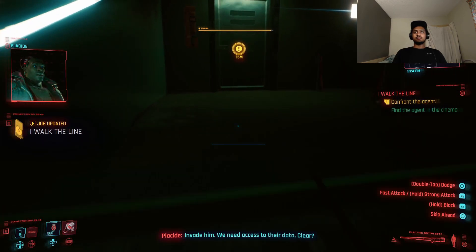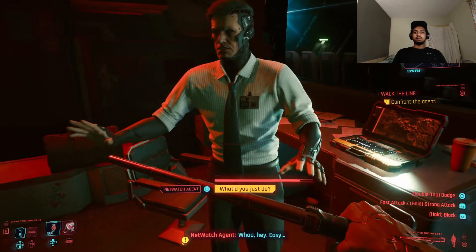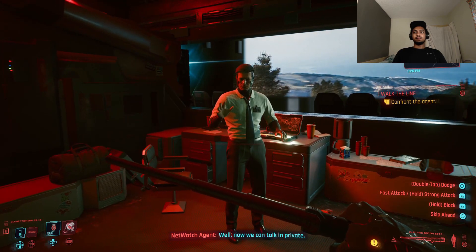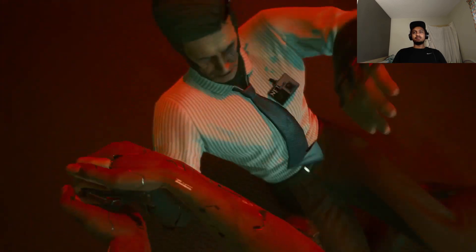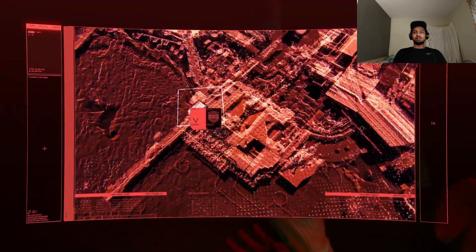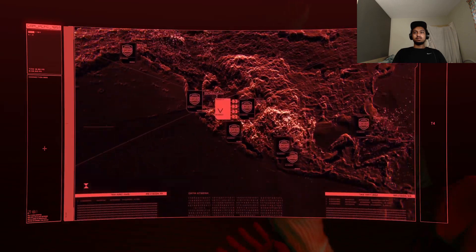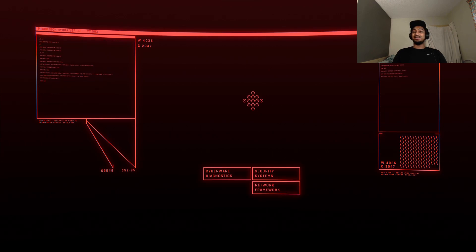You must first — whoa, hey! What did you do? Now we can talk in private. I just severed the connection to the rest of Pacifica — gives us a little time. No, you talk too much. I need them, I don't need you. They're redlining people left, right and centre — oh wait, I got redlined! Oh no. Well I hope we're a cat because I think we just lost our second life. Yep — system reboot. This is exactly like when we got shot in the head. This is not a muddy flashback this time.